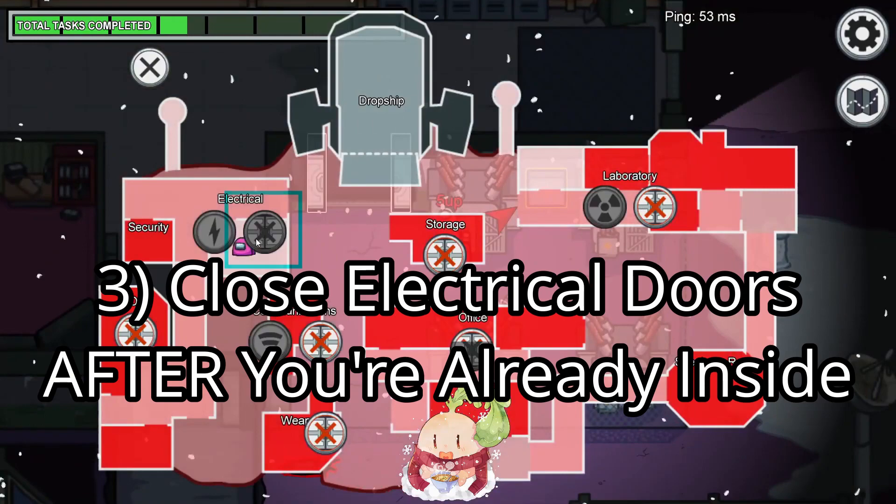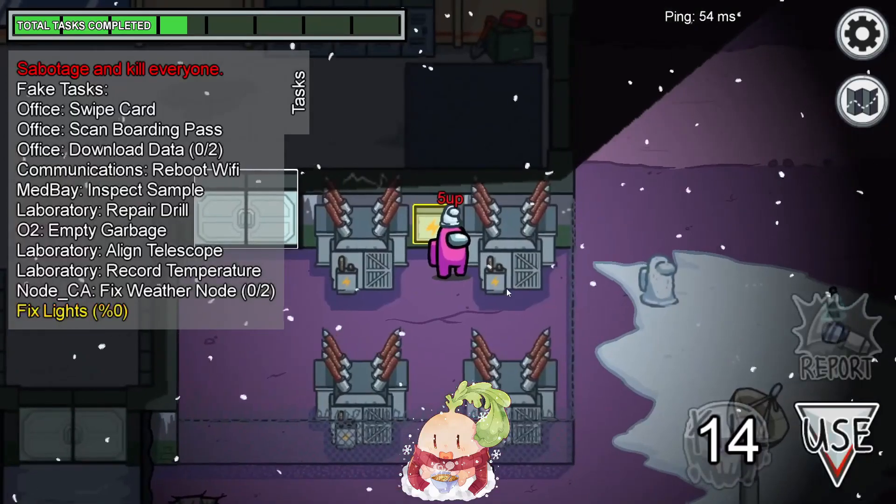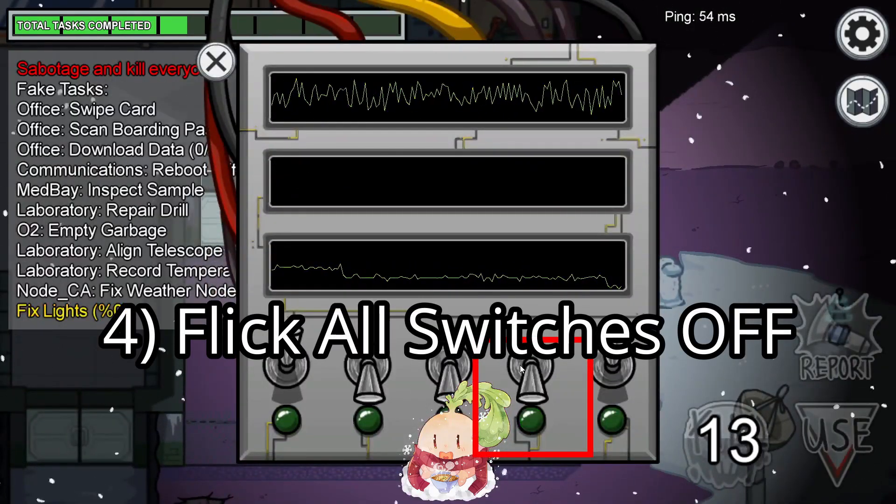Once you're inside the lights room, close the electrical doors to slow the others down. Step 4: Flick all the switches off.